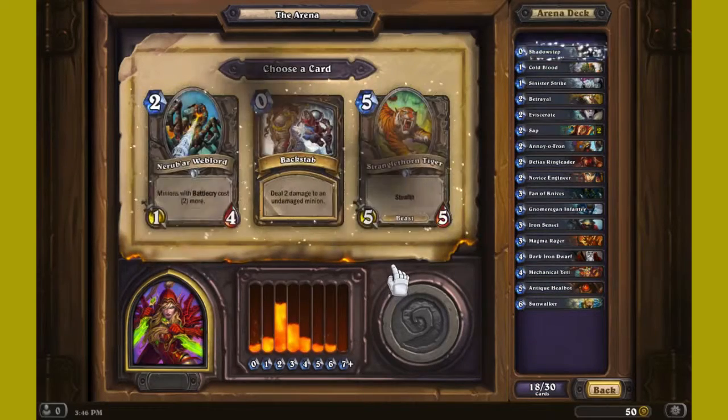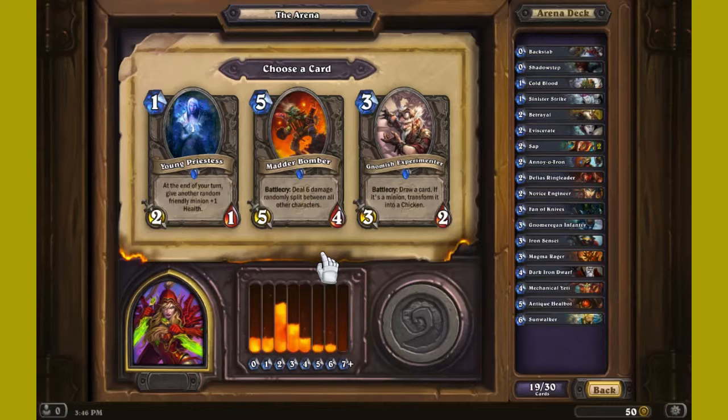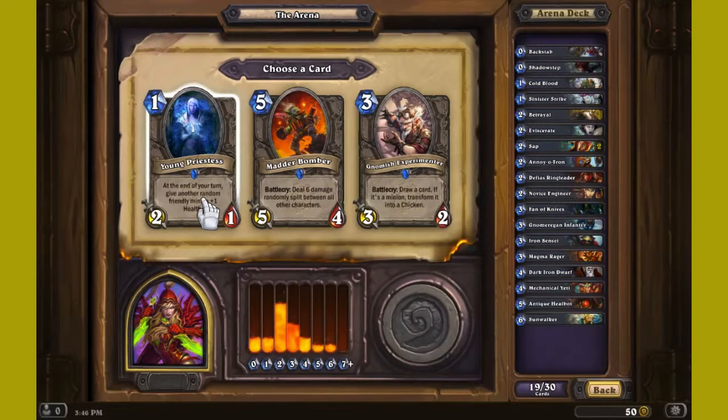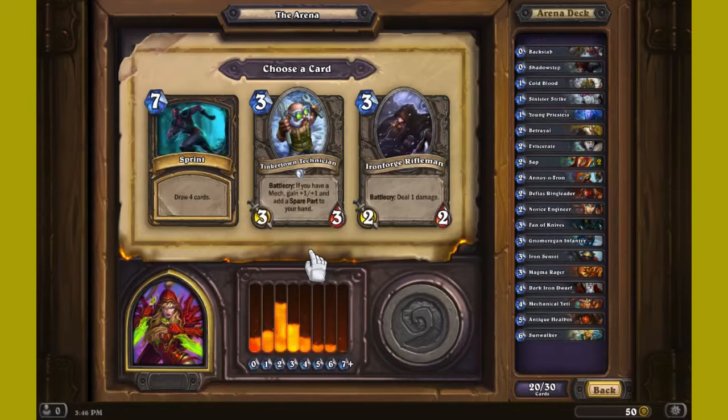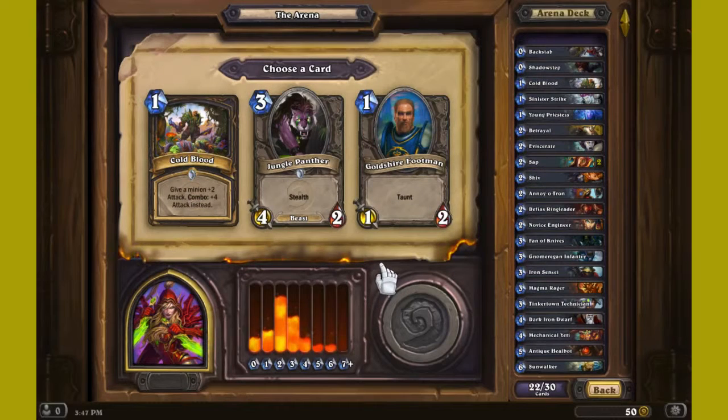Alright, 12 cards left. Deal two to an undamaged minion — yeah, I need to start taking cards like this. At the end of your turn, give a friendly minion plus one health. Mad Bomber — wow, all these cards. I'm going with Young Priestess; I feel like I can make it work. This guy likes mechs. I don't have two Shivs — no. I need to stop taking twos because twos will screw me over every time.